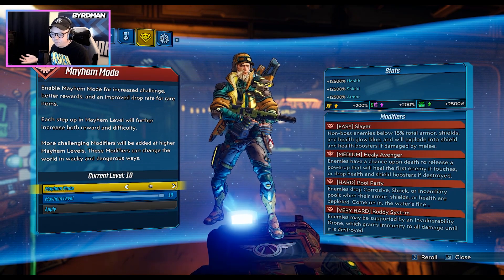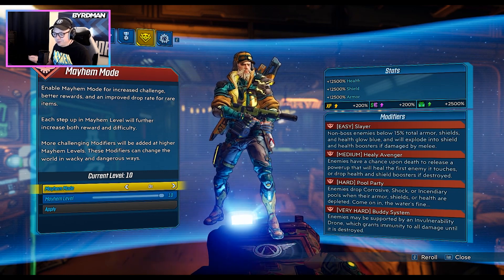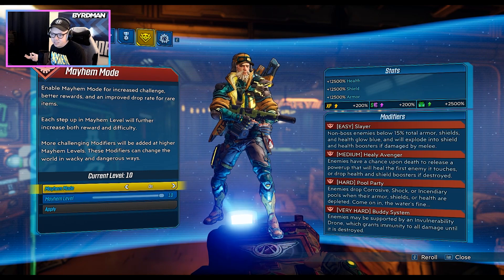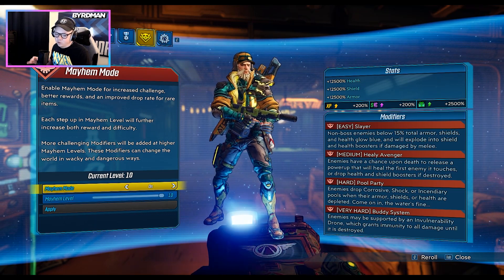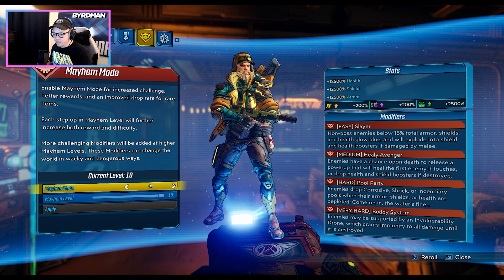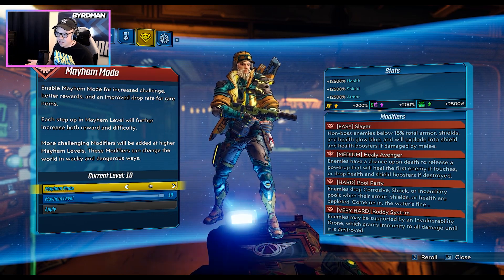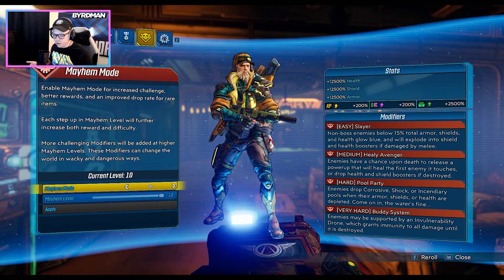For Mayhem modifiers, I'm a fan of Slayer recently — being able to get health packs and shield recharges from enemies below 15% is super beneficial. Heli Avenger is super easy to knock out, and even if an enemy gets recharged you just shoot them a little more and they're dead. Pool Party is a bit gross, but with this build you're so focused on your shield that you don't take a lot of damage and you're constantly moving, so you shouldn't be sitting in those pools. Buddy System goes back to Heli Avenger — it might be annoying but it's better than something like Post-Mortem where you have literal death following you.